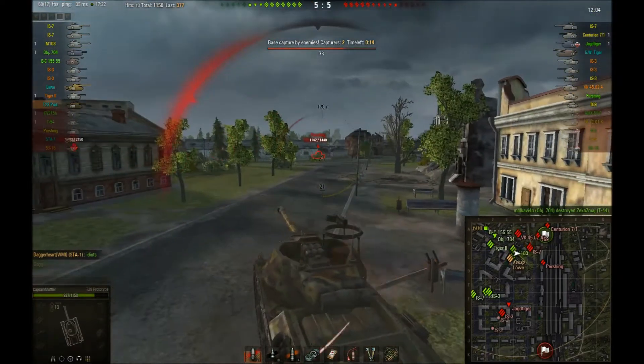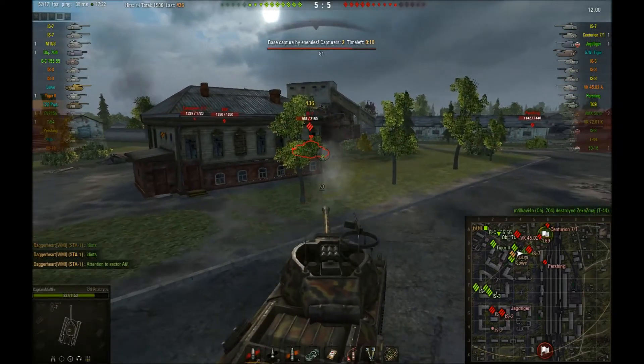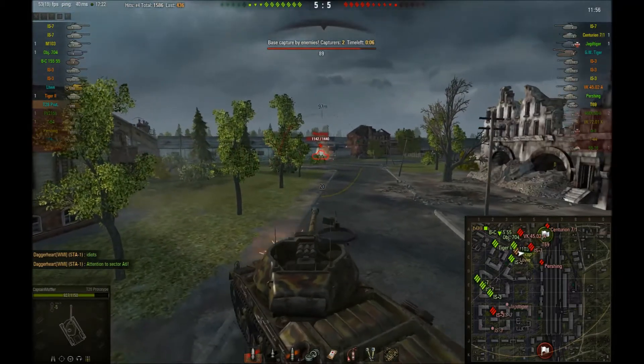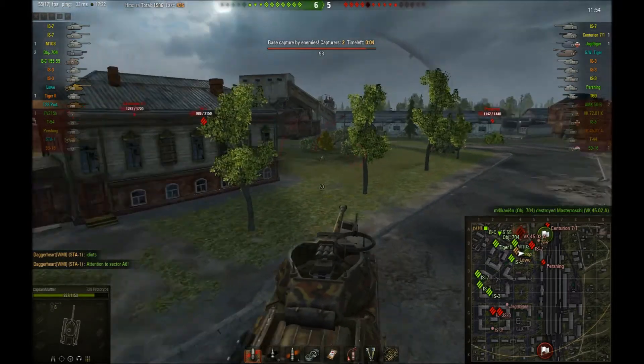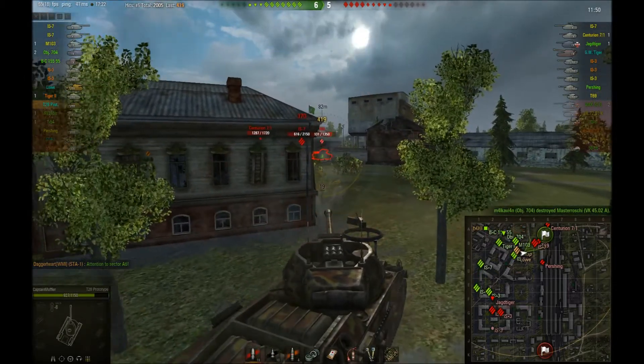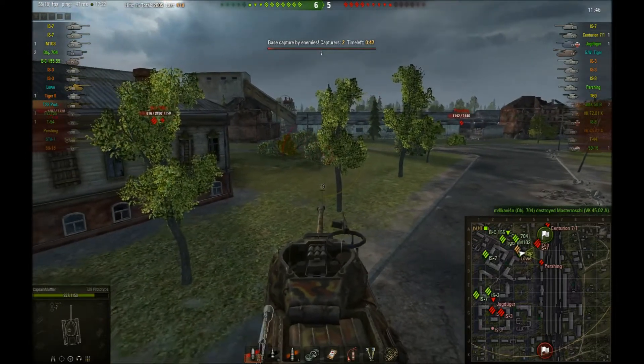I see the Pershing on my side. I'm trying to keep my hull turning towards him. I see the IS7 pull back out. I turn my hull to him. Pershing comes back out, I turn my hull again to him. There's 5 seconds left. Pushing up — I see the T69, I shoot and I reset all the way. The T69 was the one holding all the cap points.